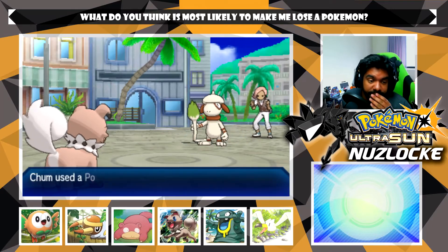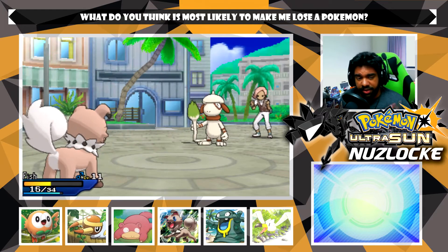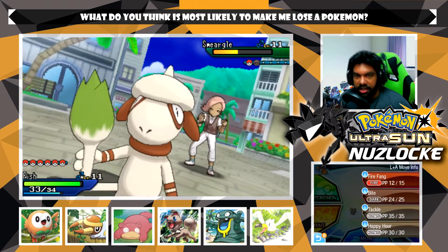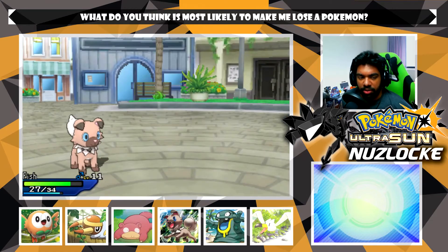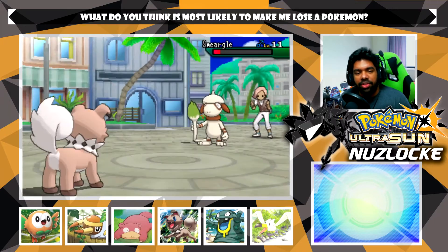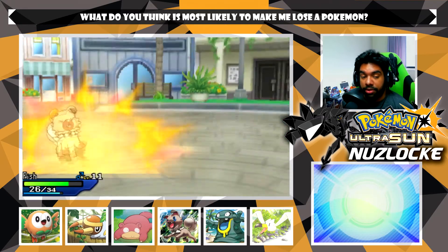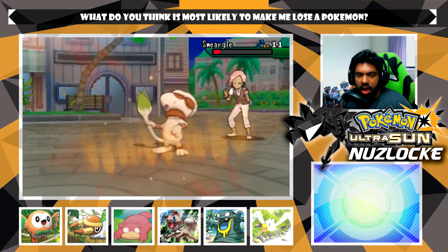I had a heart attack because I thought I used a Full Heal when I saw the words 'Full Heal' - I didn't read the name, I was like wait did I click the wrong item? Then I realized I wasn't statused and I was like okay I should be fine. Definitely think I'm gonna lose Pokemon to my foolishness. Let's make that the community question of the day: what do you think is most likely to make me lose a Pokemon? Could it be crits? Could it be not knowing my opponent's moveset?